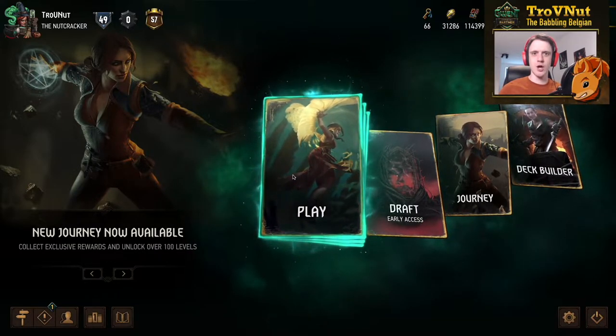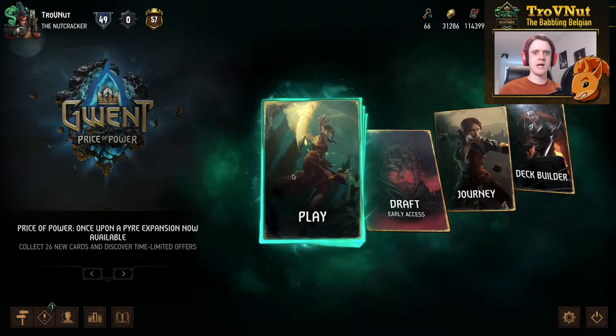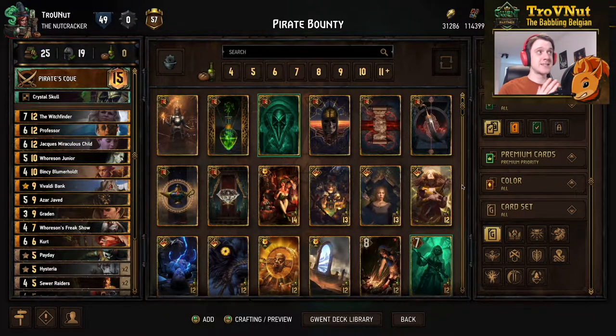Today we're gonna take another look at Syndicate, more importantly the bounty archetype in our brand new Pirate Bounty deck. This is the deck I currently used to go from rank 3 to pro rank, and I did so with 19 wins, 4 losses, and 1 draw. Very powerful in today's rather evolving meta, and I think it's gonna remain pretty powerful throughout.